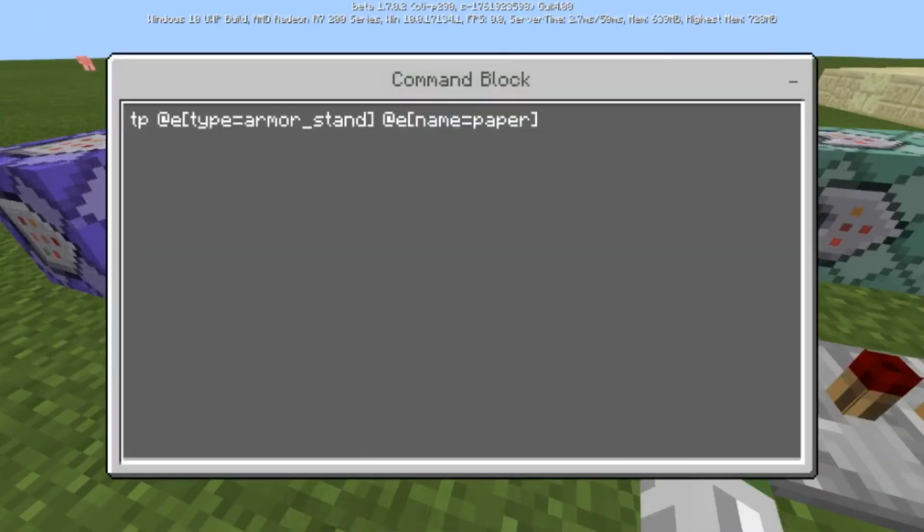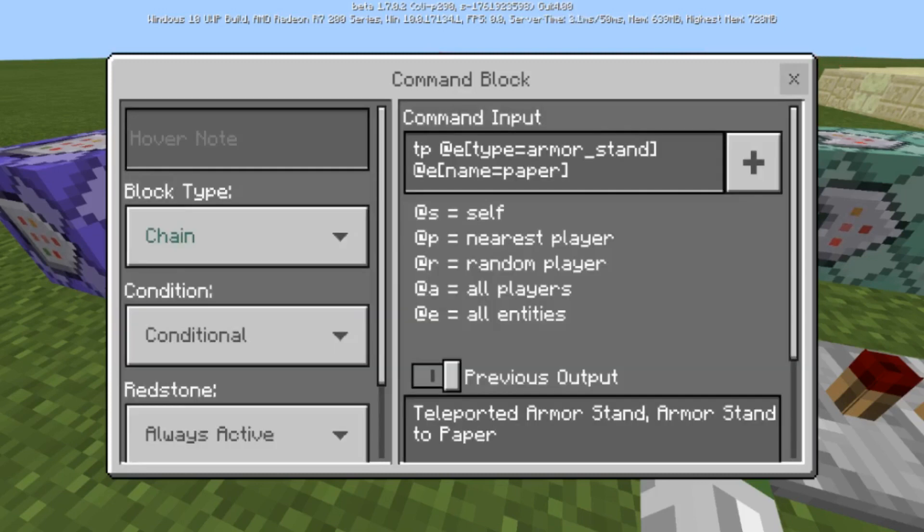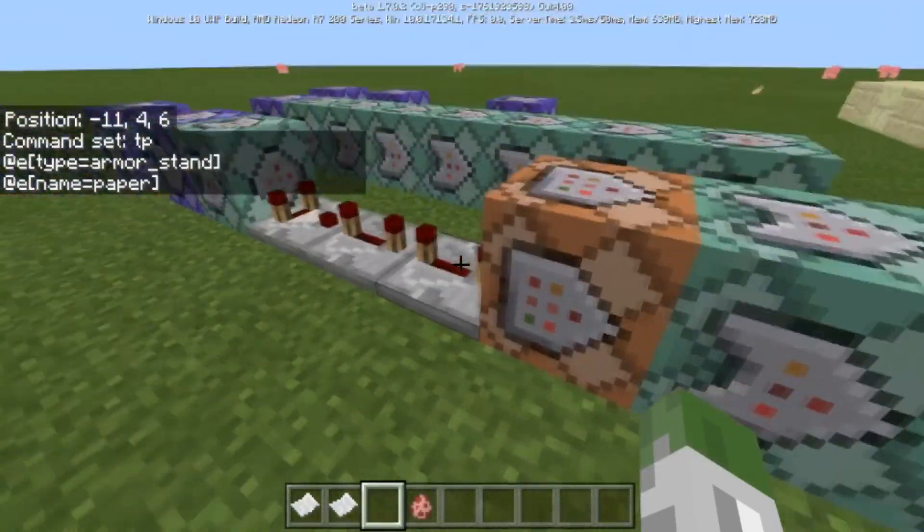I didn't want it to go on forever, so this is what we do: we teleport all armor stands to the entity named 'paper'. To make this better, you could use type equals armor stand, name equals 'fireball', and give that armor stand invulnerability, fire resistance, and invisibility forever. If you want a fresh armor stand summoned each time, that's what I use it for — so any other armor stands in your world you'd need to delete. Then it teleports to the paper with a small tick delay.